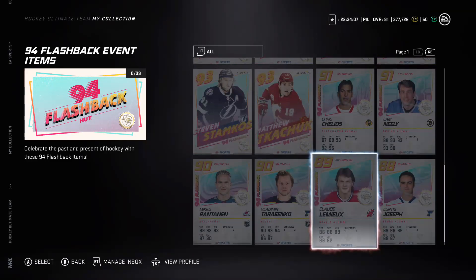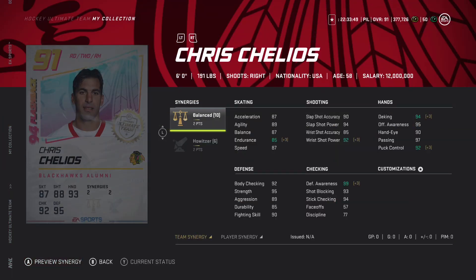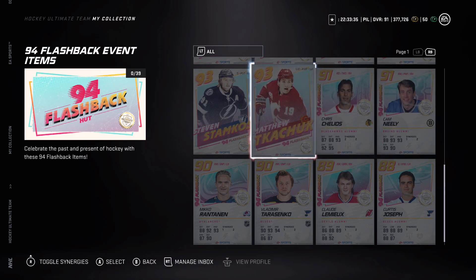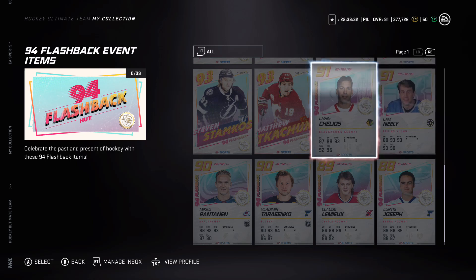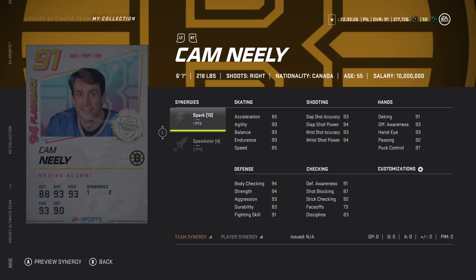I'm going to go over the sets afterwards because I feel like there's going to be an option to upgrade like the 86 Chelios. That's what they did with the Past Meets Present event - you could upgrade your 89 Lemieux into the 91. Chelios with two to Balance, two to Howitzer - this is a good card. I have the 86 Chelios and he's just unreal, probably my favorite defenseman until I got the 89 Theodore and 92 Adam Fox.